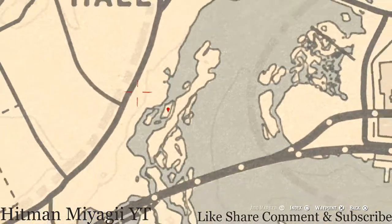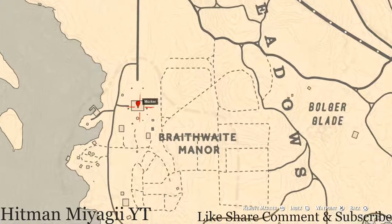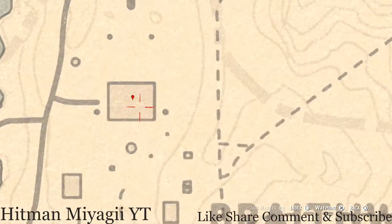Let's get to the next marker inside Braithwaite Manor. This marker is on the second floor, on top of the fireplace in the first room to the left. This item is a family heirloom — it's a Jade Hairpin, so go and grab that.